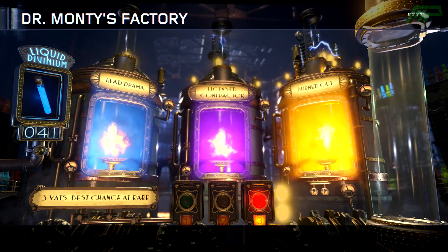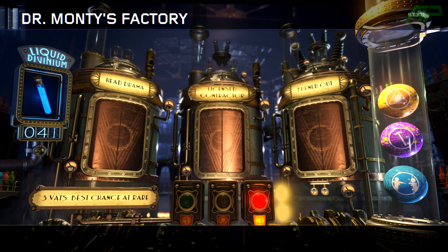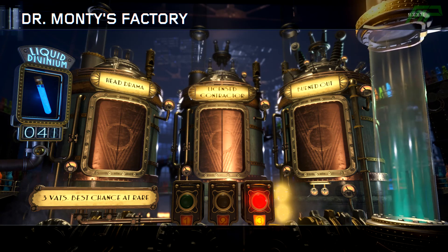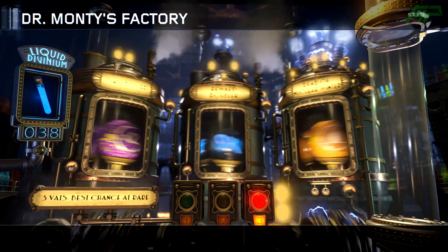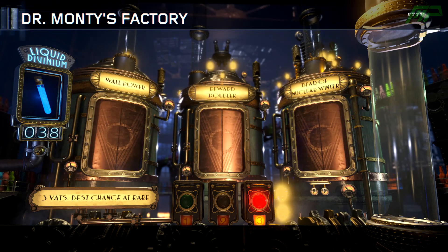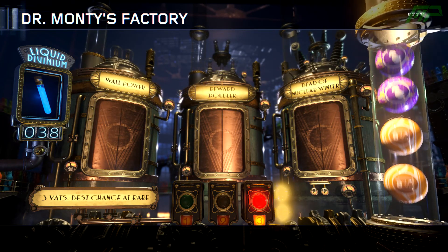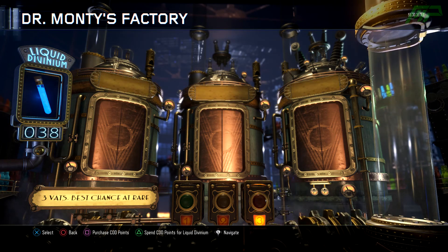That was a pretty bad one actually - Head Drama's alright, but Licensed Contract is one of the worst and Burned Out isn't great, it's only really good if you're doing the challenges. Next we got Wool Power - that's quite a nice one actually - and we got a double reward, so that's 2 Wool Powers and I'm happy with that, that's a really good one. 4 Gobblegums - that's pretty sweet.